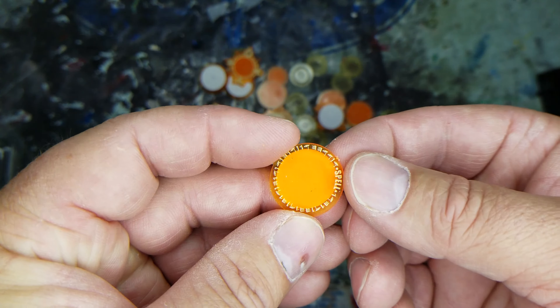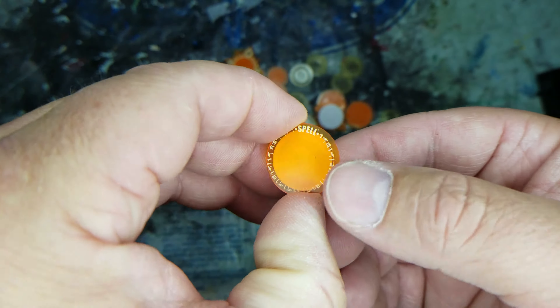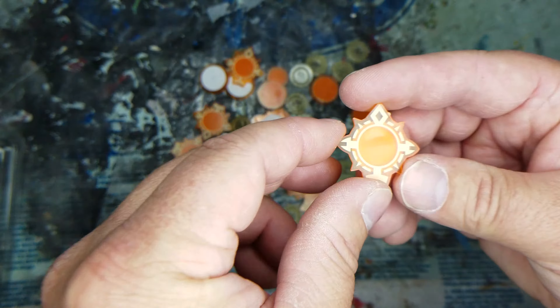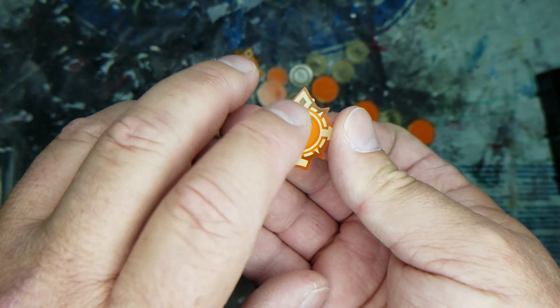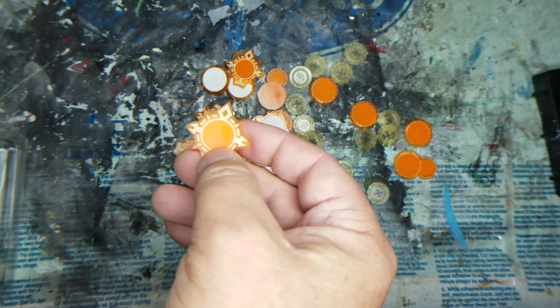This one here — oops, they go flying across my table — is for spells, and it too has the white bottom for writing purposes. They say to use dry erase pens on these.